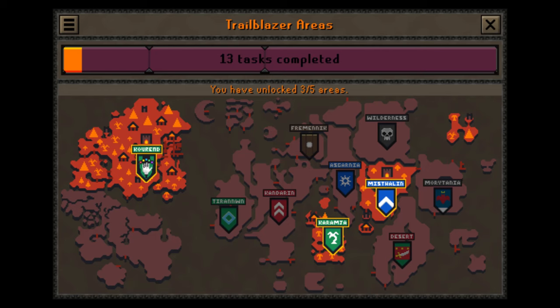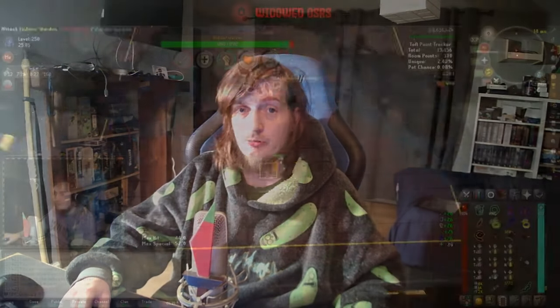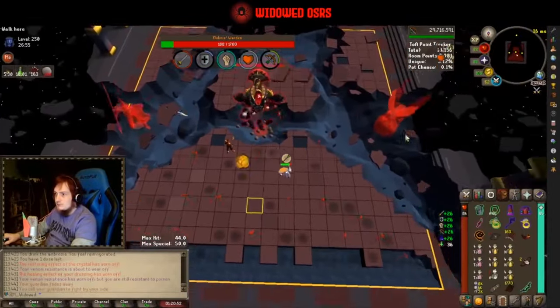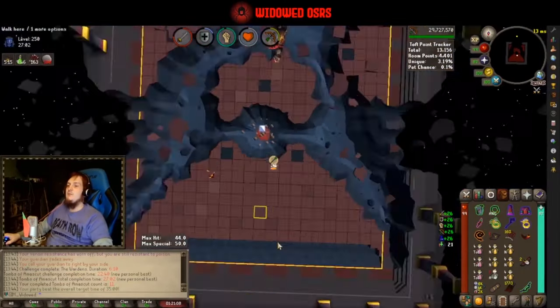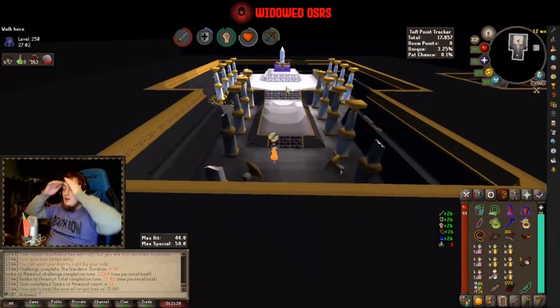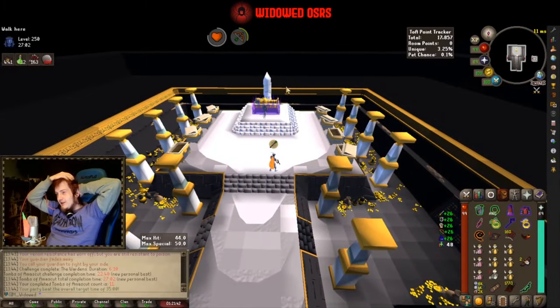In leagues you start off with only access to Misthalin and Karamja. With a set number of task completions you unlock your first choice of a new region, then eventually unlock your second and third as you rack up even more tasks. Three extra regions is the limit though, so pick carefully which content you want to engage with. Leagues is the perfect opportunity to learn something new — you'll be so overpowered with your relics that things you thought were previously impossible will become incredibly easy, giving you the breathing room to actually learn how those mechanics work. Push your boundaries as much as possible because at the end of the 6 weeks the character disappears anyway. The only things you take back to the main game are knowledge, experience and the confidence to try new things.